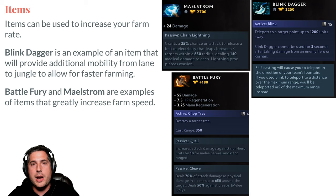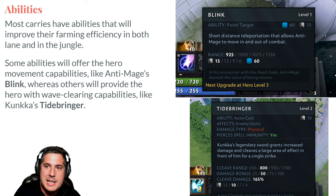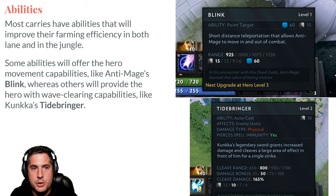Finally, abilities increase your farm rate as well. Anti-Mage literally has Blink, so he can trade mana for farming efficiency by blinking from jungle camp to jungle camp and back to lane. It's very important that you utilize your abilities as best you can.